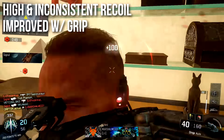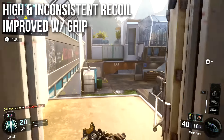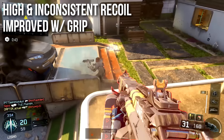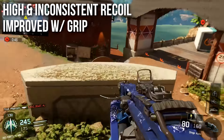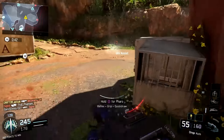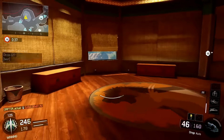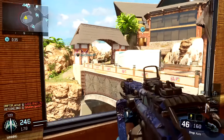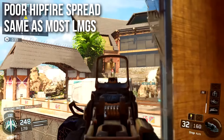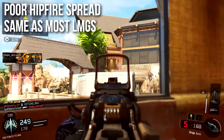Recoil is high — the Dingo kicks a lot. It shakes a lot, and it's also very inconsistent recoil. It's not predictable; it's not always up, it's not always to one side. It wobbles a lot, and I feel that the recoil is much improved with a grip. The grip is going to be a very essential attachment if you want to use this weapon at anything more than medium range. Prone and crouch stance modifiers are also nice. We know that Recon Sight also helps, but I don't really think that Recon is going to be the way to go for the Dingo.